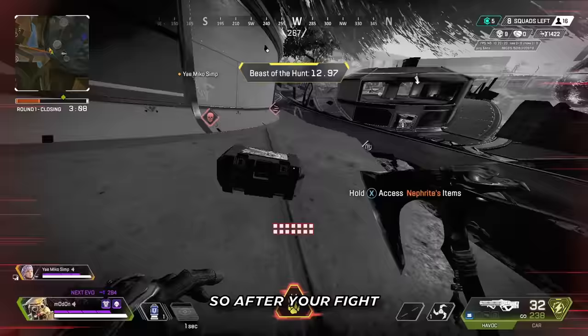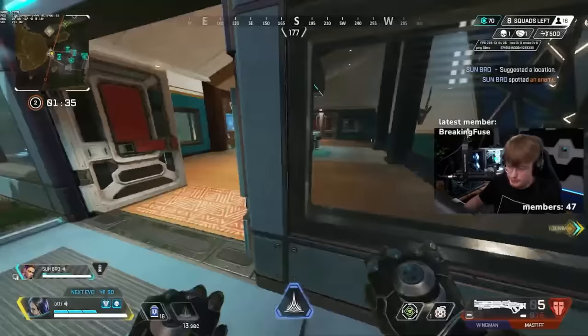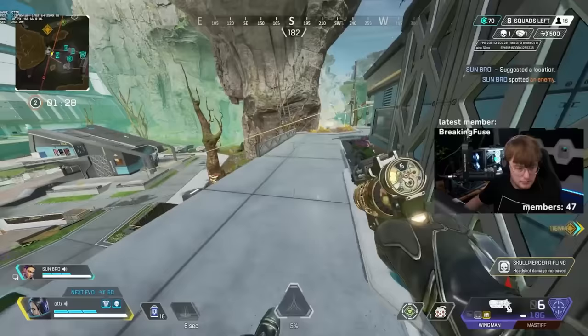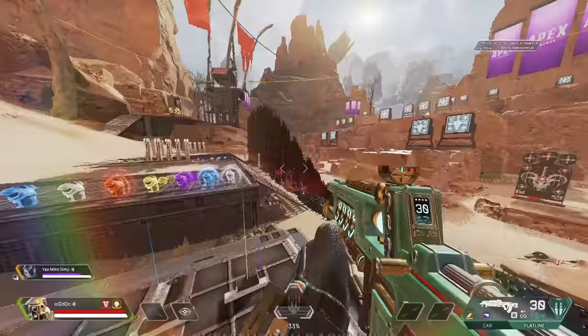Once a fight is done, you probably still have some duration on your ultimate left. So after you fight, scan your surroundings off cooldown to stop any teams from sneaking up on you as you're looting. You don't get slowed or blinded by your dark veil, as well as the enemy's dark veil. As such, you should dart in and out of the dark veil wall when possible to confuse your enemies and stop yourself from taking too much damage.